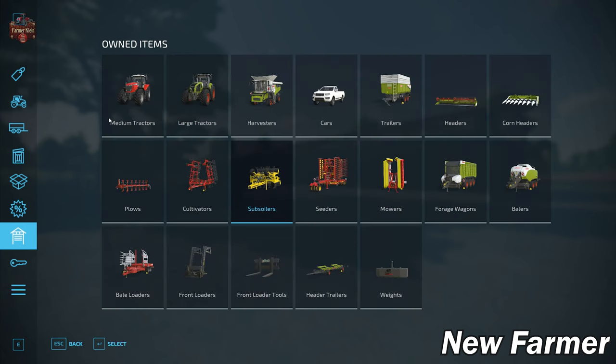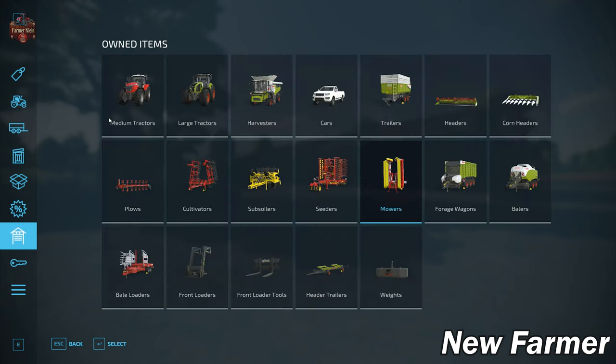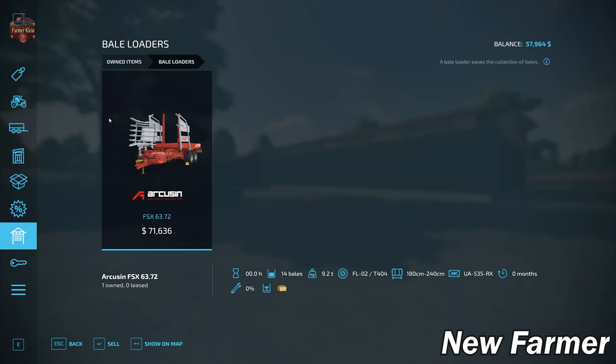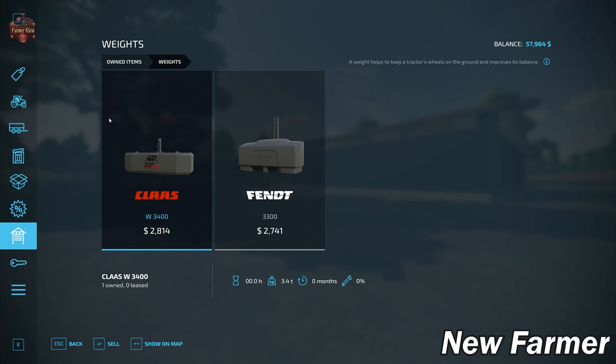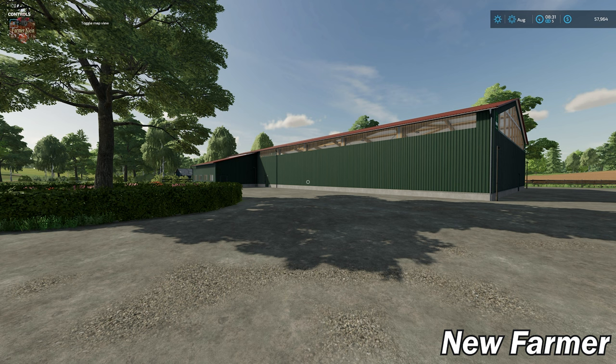We do indeed have enough horsepower to use our subsoiler — sometimes maps don't provide enough power for certain equipment, but that is not the case here. For seeders we have the Rapid A 800S. We have the Pöttinger wing mowers and a front mower. We have the Claas Cargos 9500 forage wagon and the Quadrant 5300 FC square baler, the Arcusin FSX 6372 square bale trailer, a pair of front loader arms, pallet forks, and a Claas and Fendt weight.